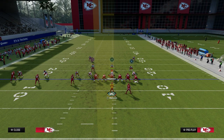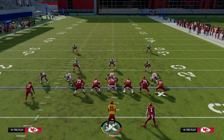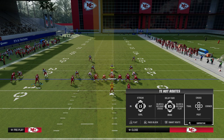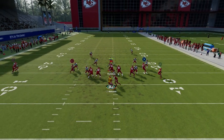What I like to do with this setup is a couple different things to really make this play go. I like to utilize a zig route to the circle receiver, and then I'm going to utilize a slant route to the middle trips receiver. I also like to streak my tight end to help clear out some space for this post.